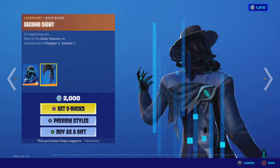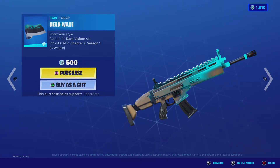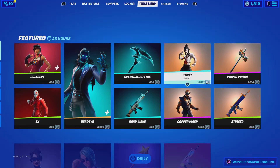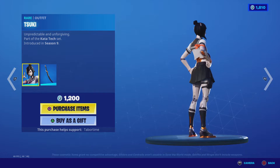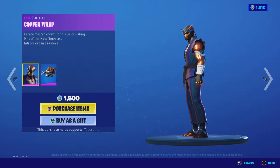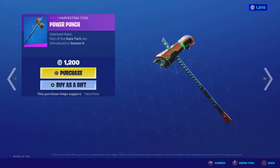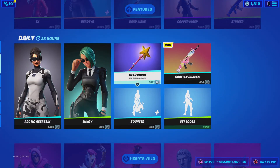Dead Eye. Dead Wave — it's animated. Spectral Scythe. Tosuki. Copper Wasp. Stinger. Power Punch — same stuff as here. Star Wand.